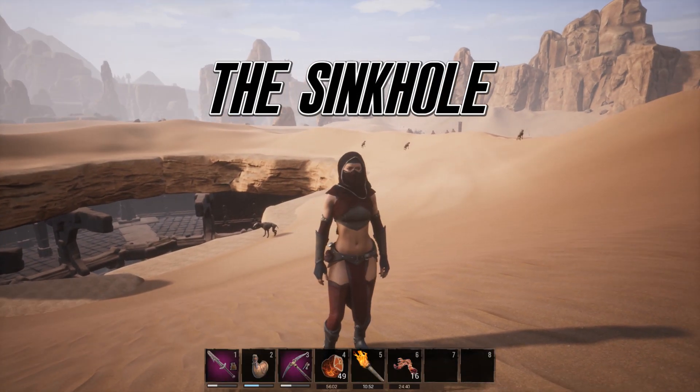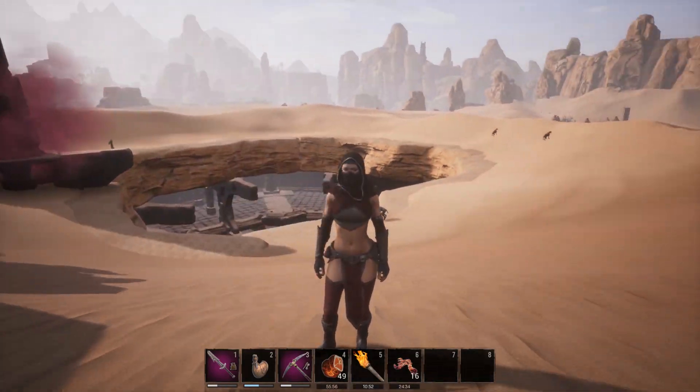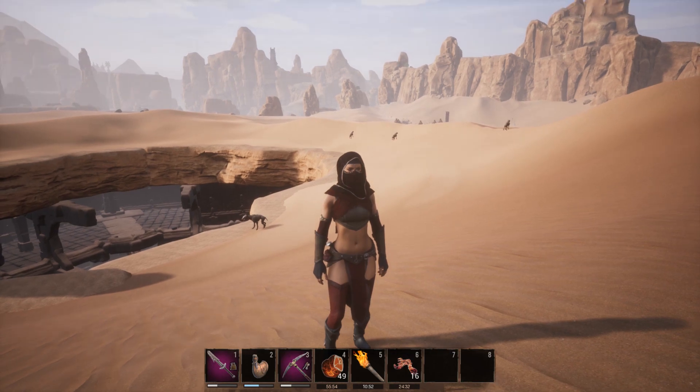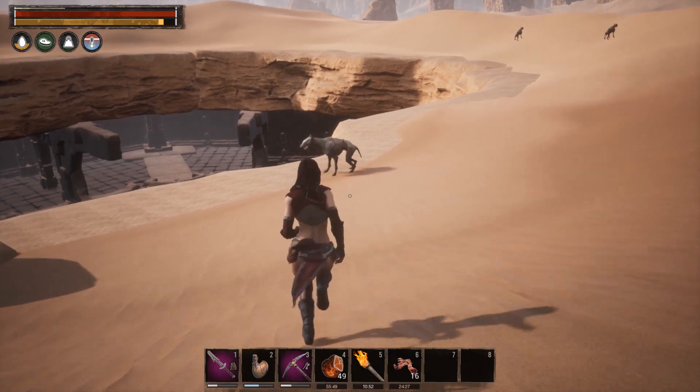Here we have point number two. We are at the sinkhole in the desert — it's a very popular and easy to find place, but it is riddled with these undead hyenas and they are juicy with demons blood. So let's get going.